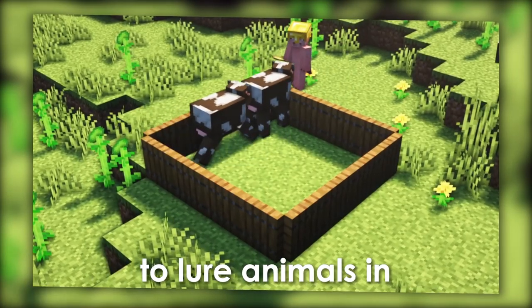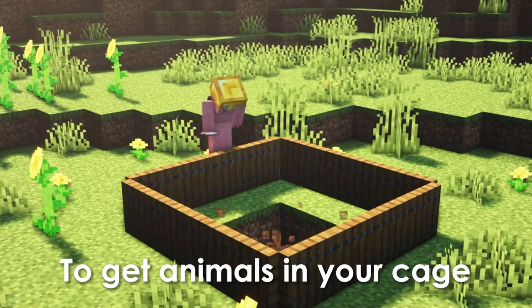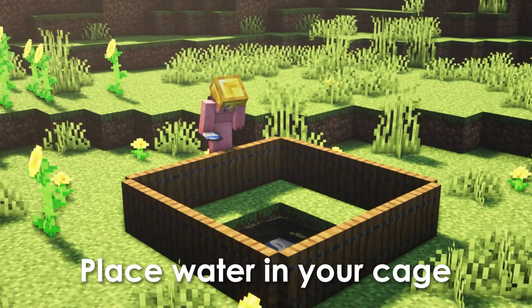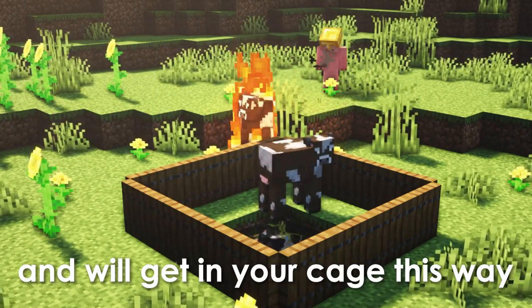This makes it really easy to lure animals in, and you can breed them really easily this way. I will now show you a method to get animals into your cage. Place water in your cage and set the mob on fire. The mob will try to go to the closest water source and will get into your cage this way.